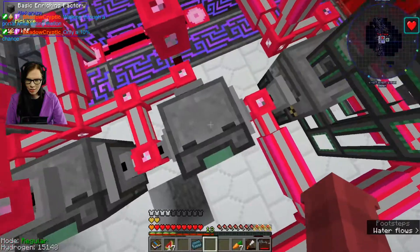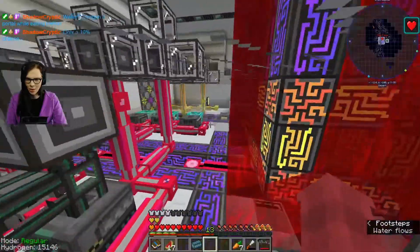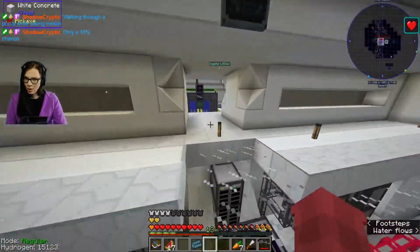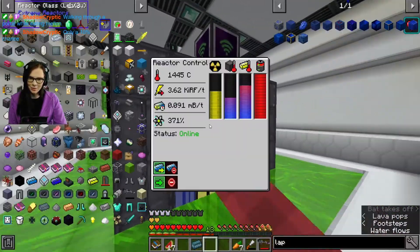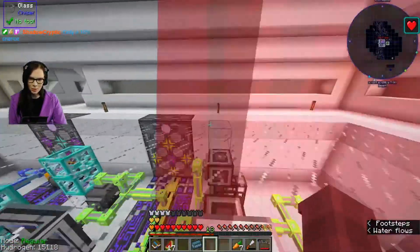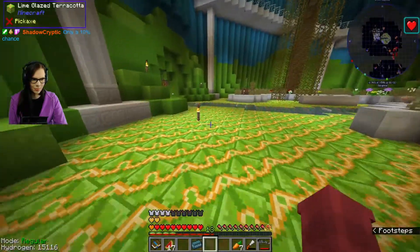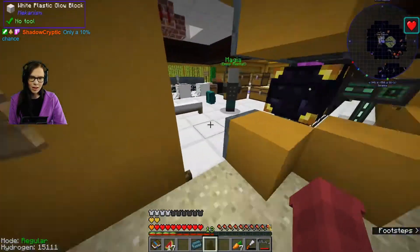Why do these look dead? Do I run out of power? Am I running out of power? I am running out of power. Yellow right — we need yellow right. Time to go to the ranch. Only a 10% chance? Oh, we're finding lapis? Really? It's that low? I always found it — freaking annoying as hell.